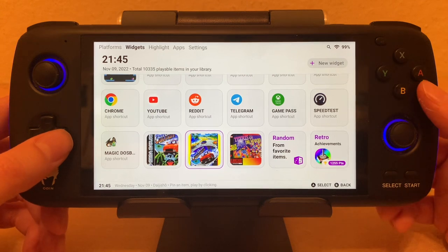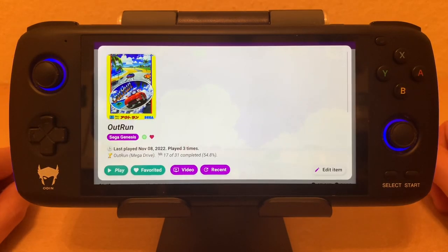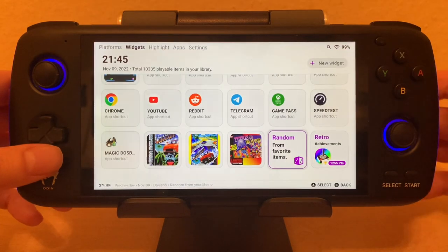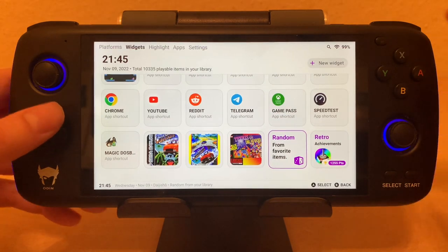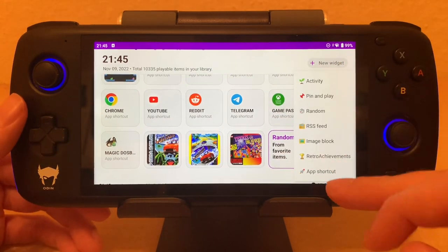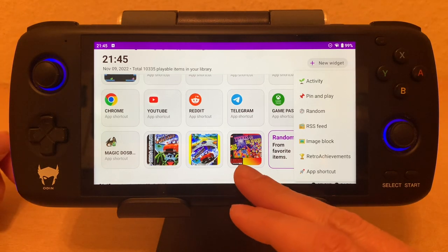You can set it up to randomize your favorite items — if you don't want to pick, just hit random. Outrun came up — nice. Let's pick another random one: Ms. Pac-Man, it's a classic. You can set up these widgets to do basically whatever you want. It's really cool.